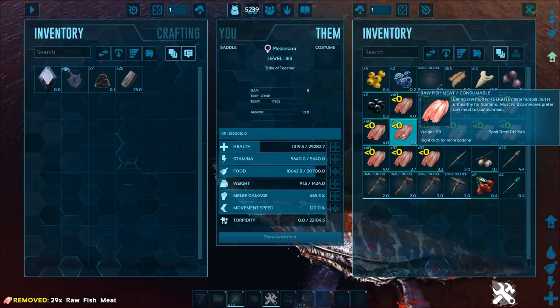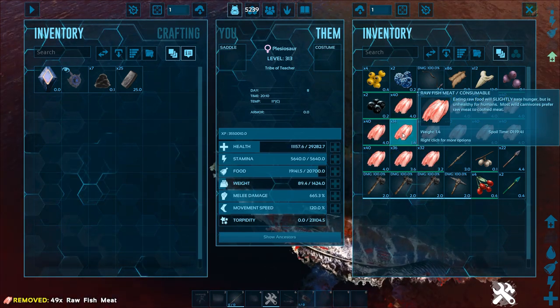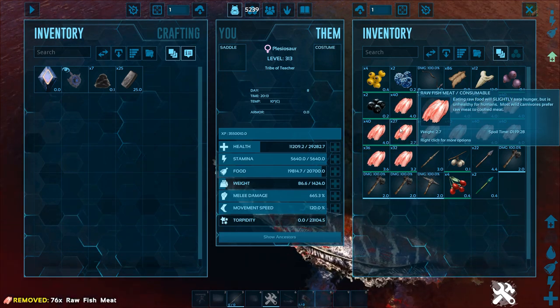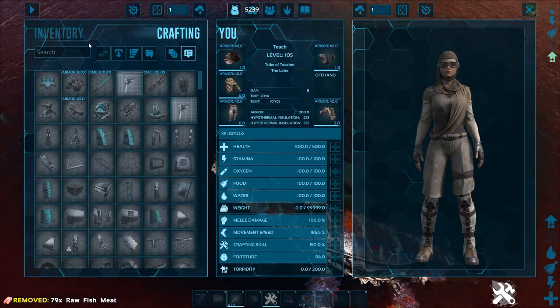That's something that's kind of frustrating. He does heal pretty well with raw fish meat — he goes up about three health per one fish he eats, give or take. Let's see: 54 to 57, so it is three. You can heal him up pretty quick because he does have that ability to move quickly, but overall not the most useful creature.